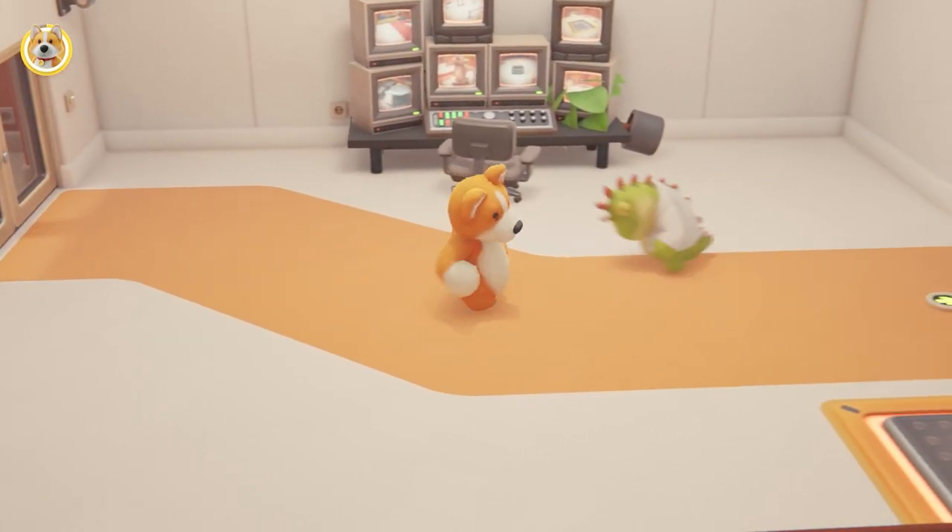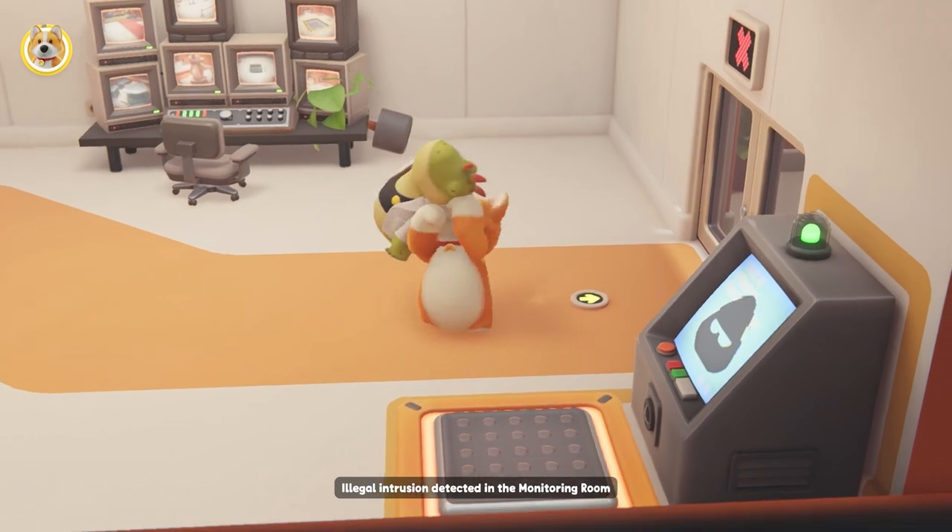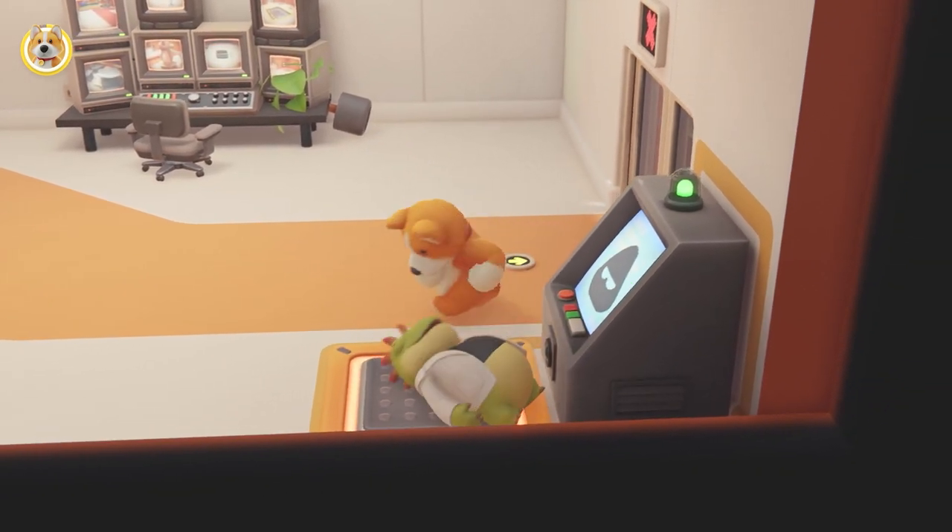In this next room, you need to knock out the lizard and pick him up and put him on the pressure plate. He's the only thing that can activate it, so you do have to do this.